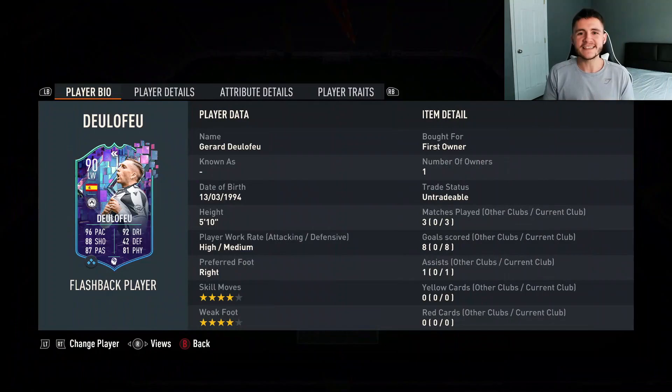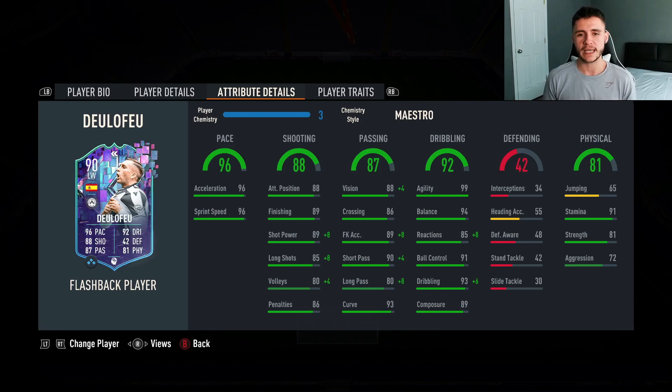And there you have it, ladies and gentlemen - that is us using the new flashback Del Lefeu card in three games of Foot Champs qualifiers. In those three games, he managed to pick up eight goals and also get one assist from the center forward position. Now in order to complete the SBC, it is an 85-rated team, so you're looking at around 60,000 coins give or take. For that price, I do think he is a fantastic card. The three pros I witnessed were definitely his pace, his finishing, and also his dribbling. Really solid pace overall.